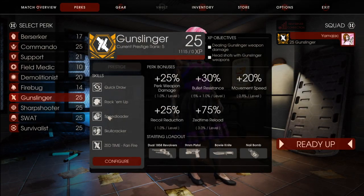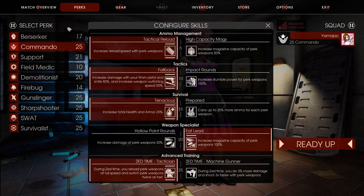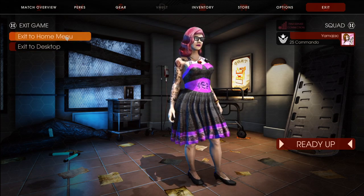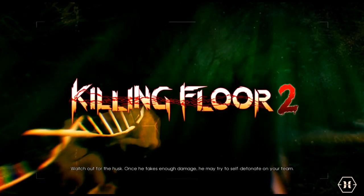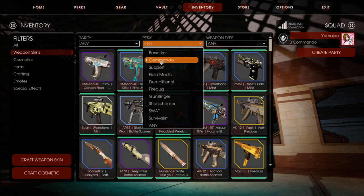That's pretty sick, dude. Let's experience this for real. So we're gonna go over here to Commando — we can't Prestige from here. We're gonna Prestige the Commando. Or do we wanna Prestige the Sharpshooter? Or the SWAT? Or the Survivalist? We're gonna go ahead and Prestige the Commando. And we're gonna put on weapon skins — rare, or perk, Commando.